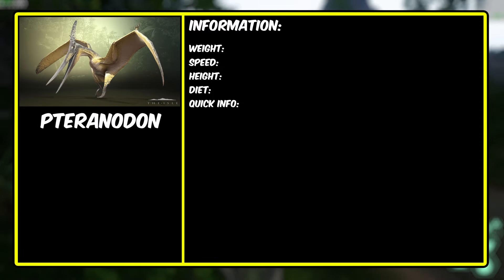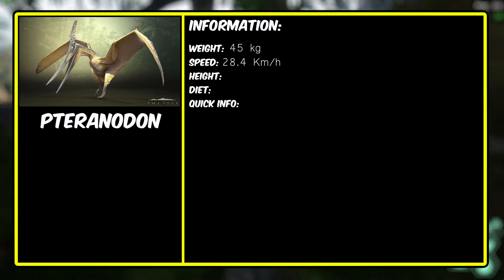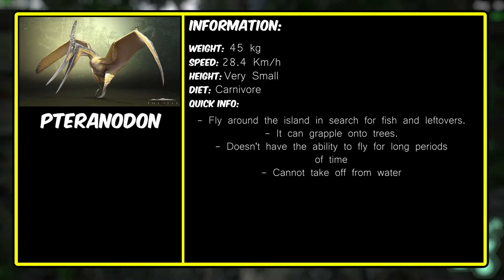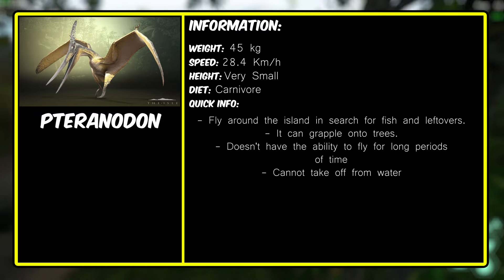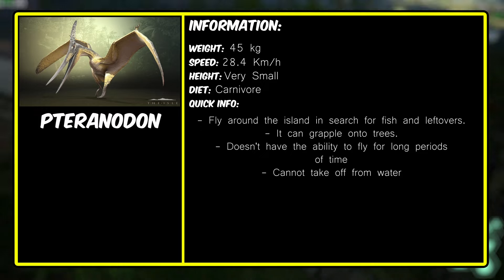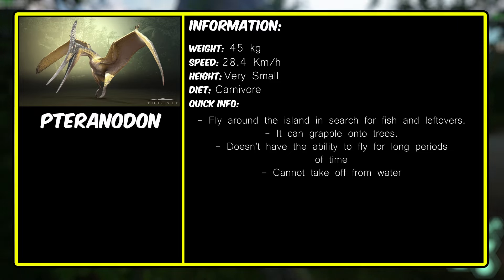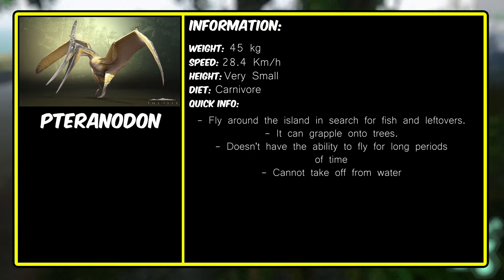Moving on to the Pteranodon — in The Isle, it's a cute little flyer. It weighs around 45 kilograms, with a land speed of 28.4 kilometers an hour. Diet is carnivore. Pteranodons can fly around the island searching for fish in rivers, or scavenge leftovers from larger carnivores. They also hunt sea turtles on beaches and crabs around lakes and shores. They can attach to surfaces such as trees, but with the new stamina system they cannot fly for long periods and must rest before flying again. They also cannot take off while swimming.